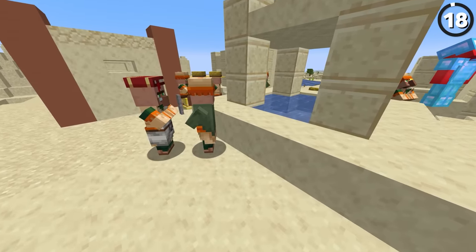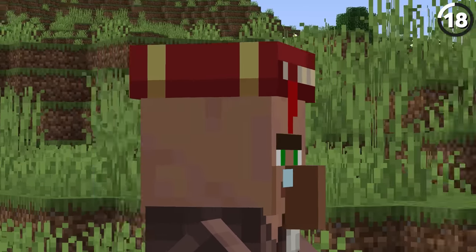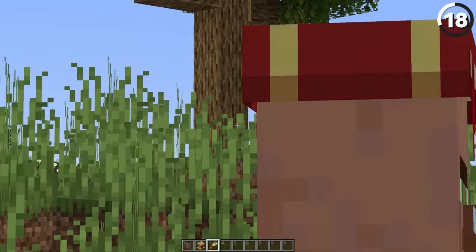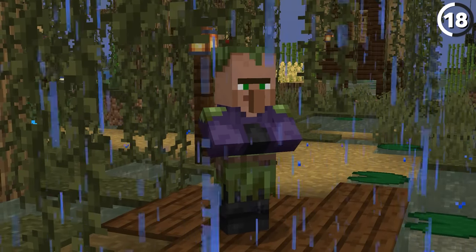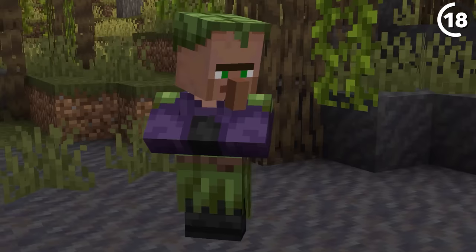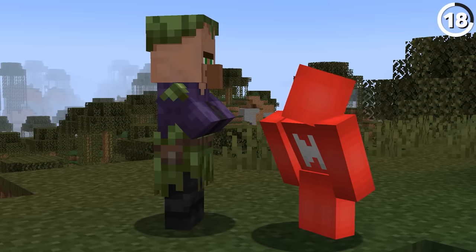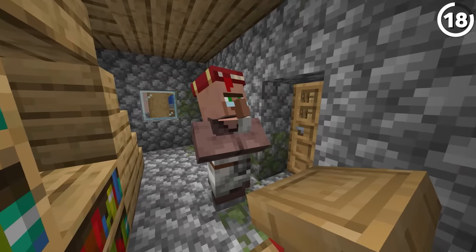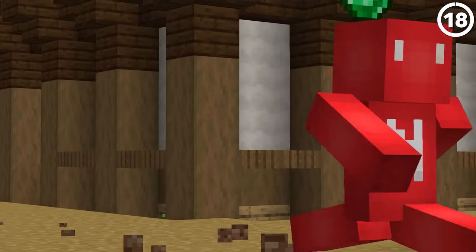If you look closely at certain villagers' heads, you'll notice they might be wearing some pretty weird hats. Like the librarian villager — while it might look like a fez, it's actually a book when you look at it from the right angle. And while it might look like the swamp villager has a bonnet on, it's actually just a lily pad splayed over the top of their head. And with the slash item replace command, you could also wear those kinds of books as hats.